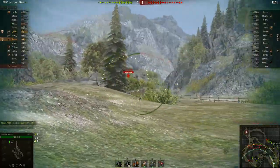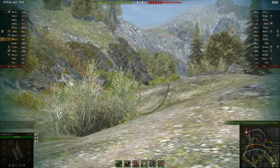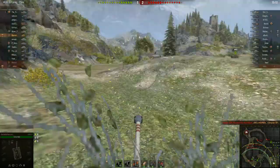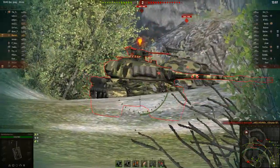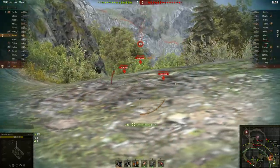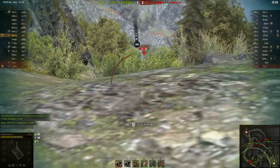Martell is moving up here. He's also got a platoon mate in this game — Hellhound is running with him, and Hellhound is running the Chrysler K, which is another premium American heavy tank. Martell bounces one off the T110, then puts one into his lower glacis. He puts another one in — as you can see it's got a pretty good rate of fire — and it's got a very strong turret.